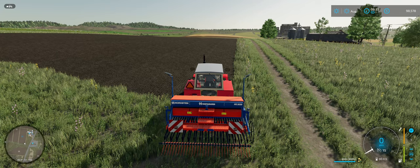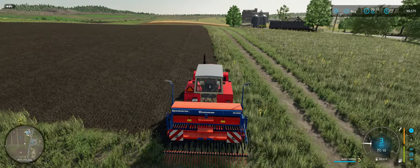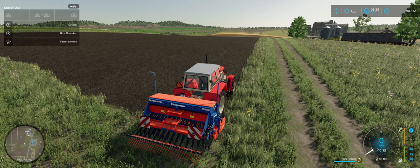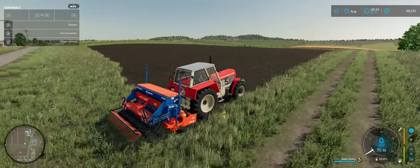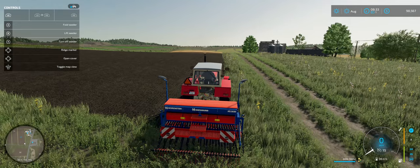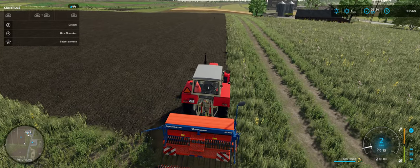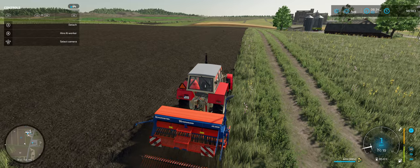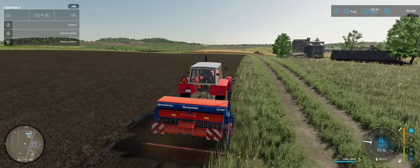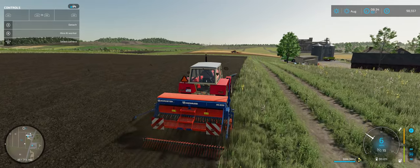I'm going to line the worker up, lower the seeder, and show you something you don't have to do but I'm going to do for realism's sake. I'm going to turn the seeder on, unfold it by holding the left bumper and pressing A. Then I'm going to lower it and turn it on — it's working. Now I'm going to press left button up, putting the ridge marker down. Just be careful with the ridge marker because it can shift gears and mess things up if you do it on the wrong side.